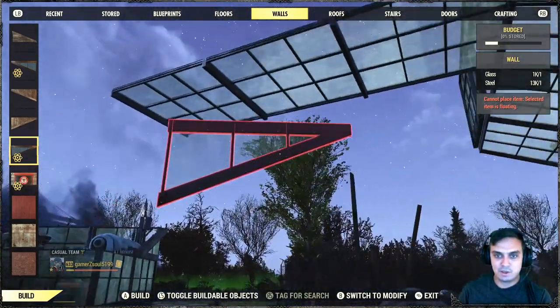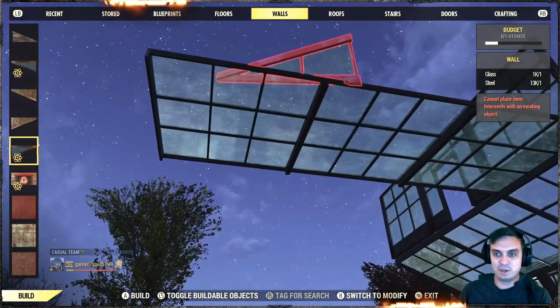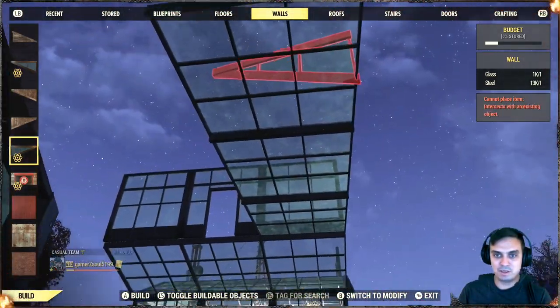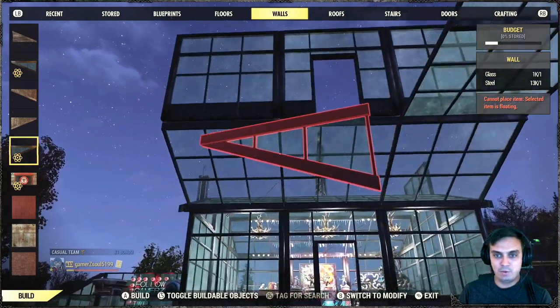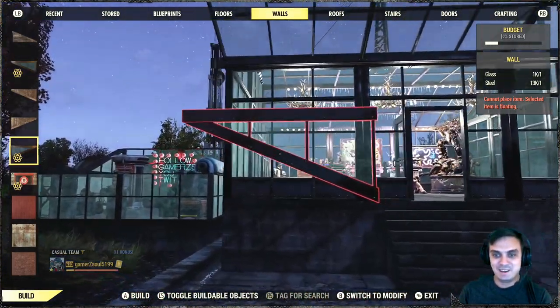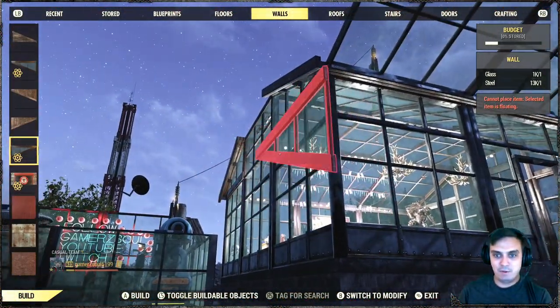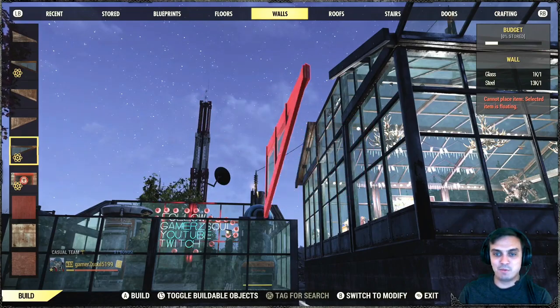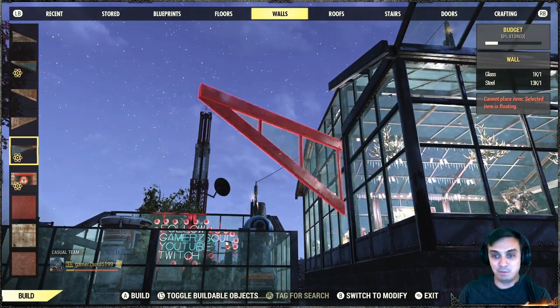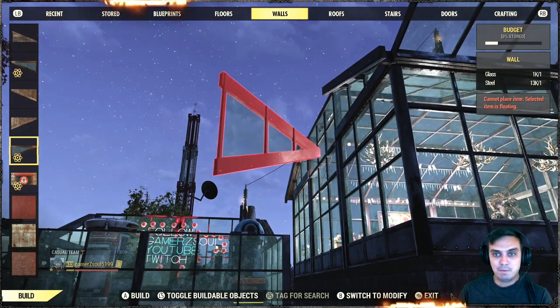So yeah, there are a lot of components you can use to build a greenhouse. I'm pretty sure a lot more professional camp builders will be able to provide more in-depth detail on how to use these things. I will once I get to understand how they work — as I said, I'm not the best camp builder, but I will do my best to start practicing. Maybe I'm going to start doing some camp build videos, we'll see.